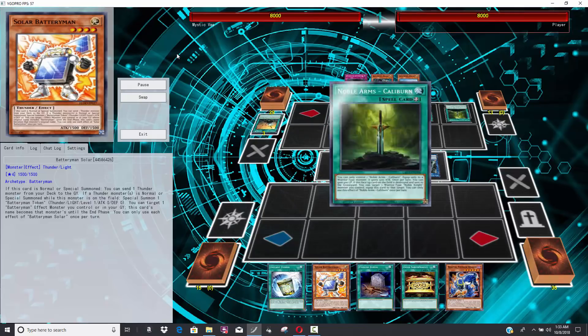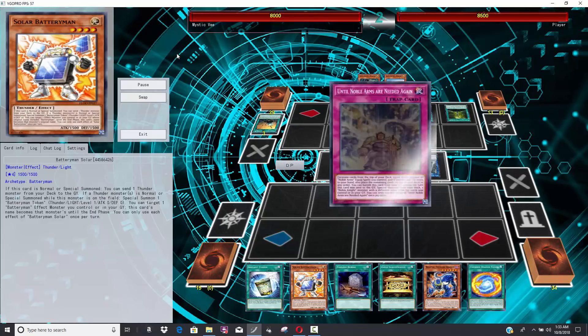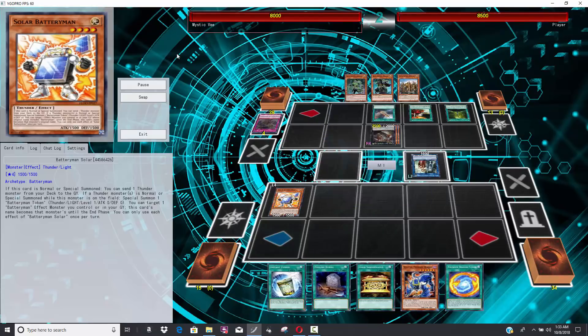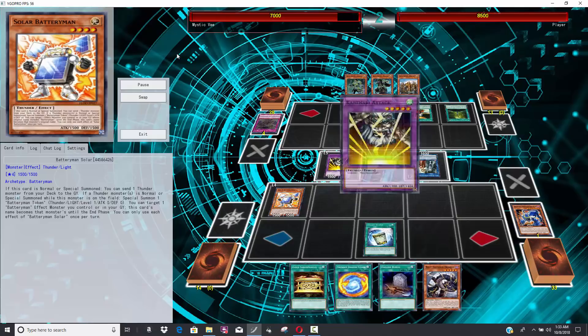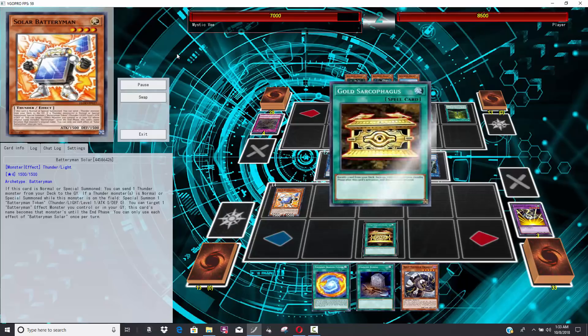Anyways, Noble Knights are up first. Noble Knights are going to make Isolde, make Arturgias, and he activates the Noble Knight Trap card, gets himself a card, gets it in the graveyard. It's actually pretty good — better than I thought it was. It is kind of slow and I wish it had some disruption, but it's actually pretty good in concept.